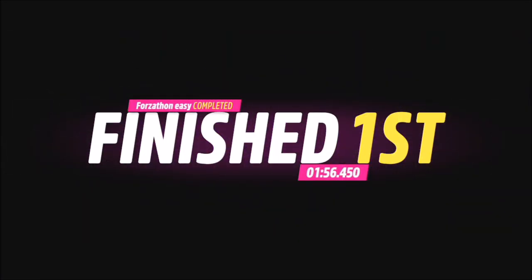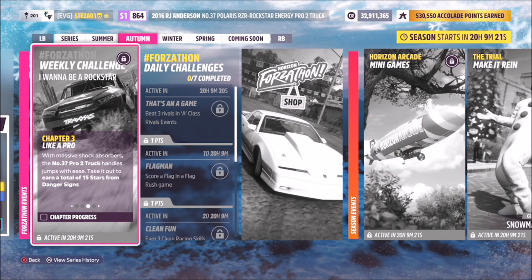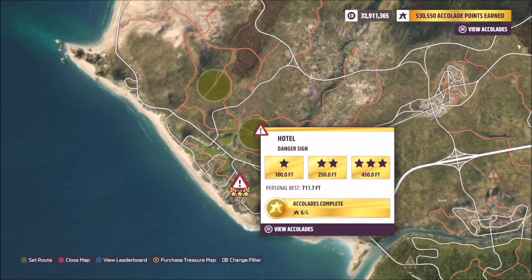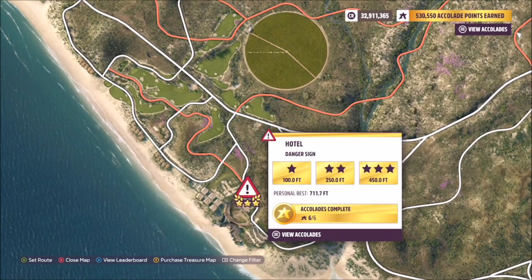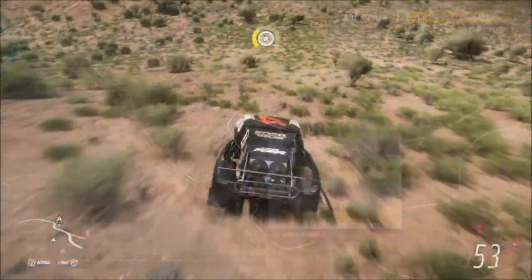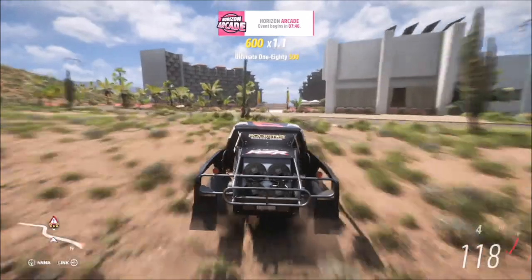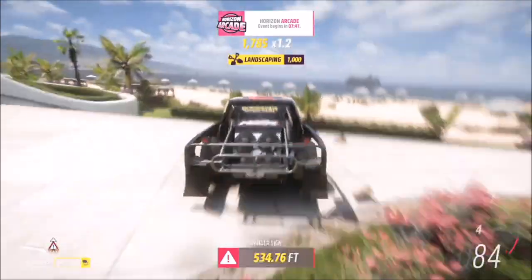The next challenge wants you to earn a total of 15 stars from danger signs, which is really really easy. There are plenty of danger signs to use, but the one I used was the hotel danger sign. Three stars only requires a distance of 450 feet, so it's very easy, and once you've completed the jump you don't have far to drive back up to the road to redo it. All you have to do is get three stars five times.